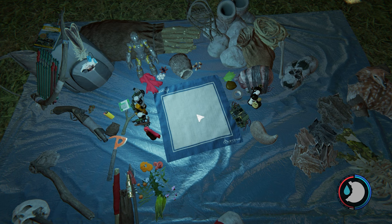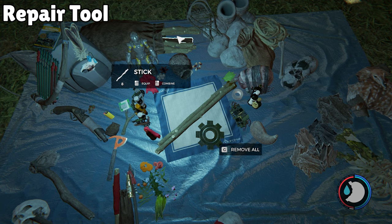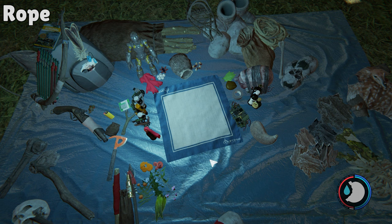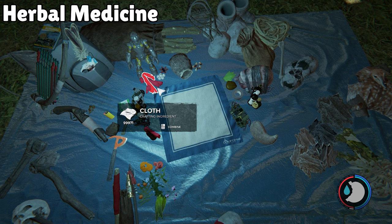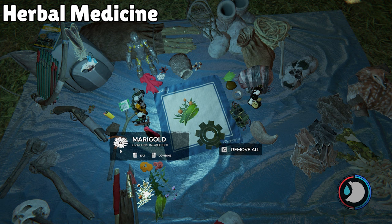Now the others section — generally useful tools and creations. First, a Repair Tool to repair damaged structures: two sticks, one rock, two cloths, and ten sap. You can also craft your own Rope — you can only hold four at a time, but seven claws on the crafting table combine into one rope. Herbal Medicine, as effective as medicine found in suitcases, requires one aloe and one marigold.